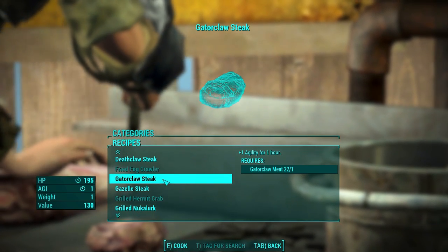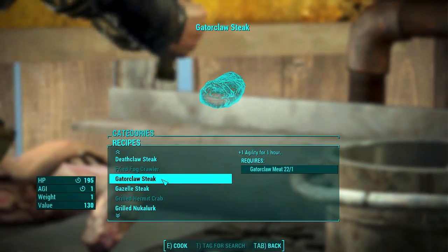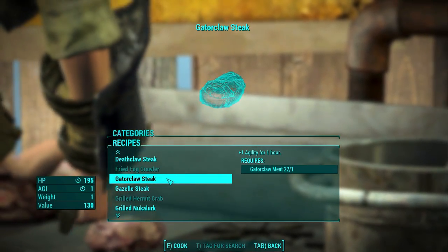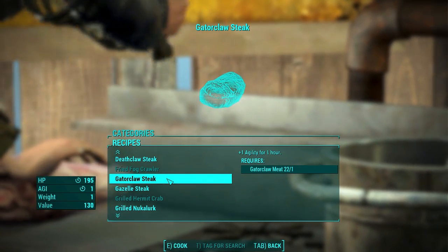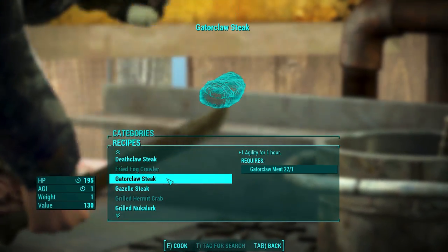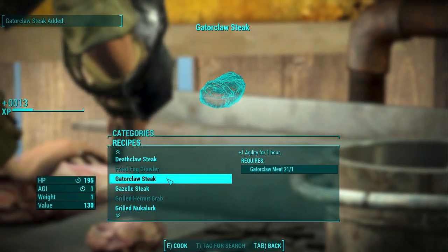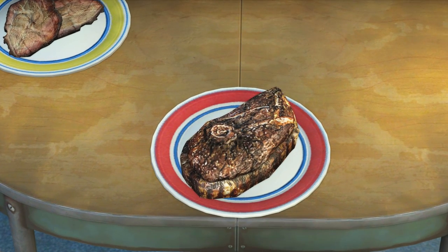Next is the Gator Claw Steak. You can find the Gator Claws in the Safari Zone, although after you complete the quest I'm not sure how you would get Gator Claw meat again. It heals 195 HP over time and grants you 1 Agility for an entire hour — wow, that's impressive. Let's check it out. It looks very similar to a Death Claw Steak. Looking delicious — I'm going to go grab some A1 sauce.